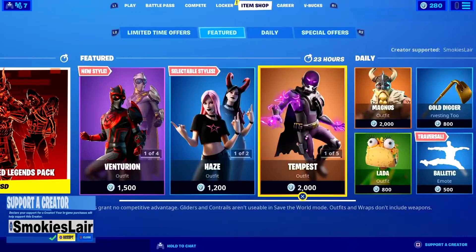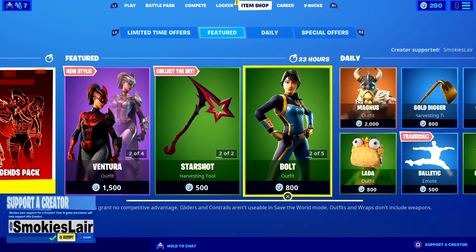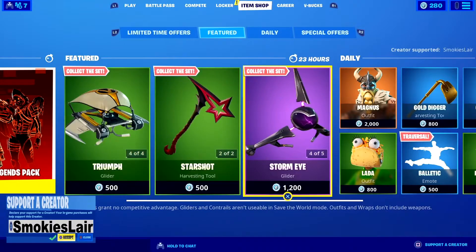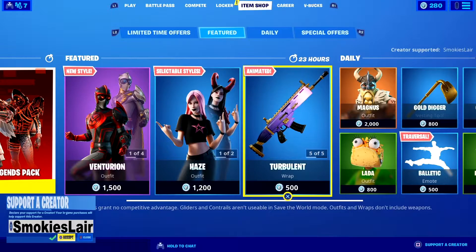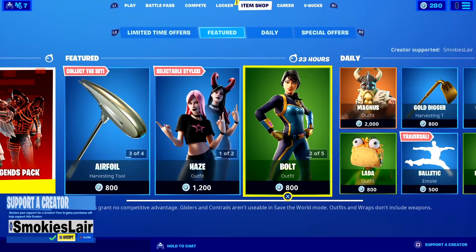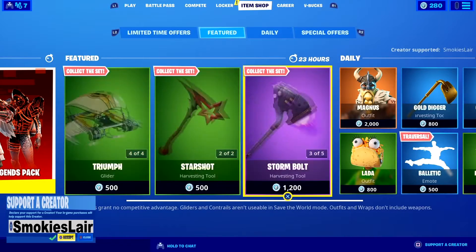Put your creator code smokey's layer — just like it is in the upper right or lower left corner of your screen — all one word, all together: smokey's layer, to help our stream grow before you purchase anything at the Fortnite item shop, the Rocket League store, or the Epic Game Store. We work on all those platforms. Every time you make a purchase, make sure you're putting in creator code smokey's layer.